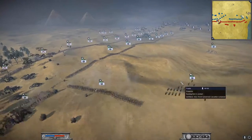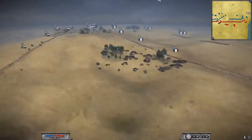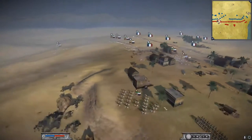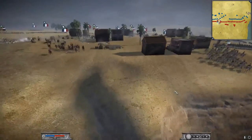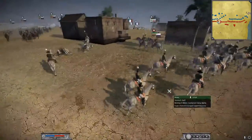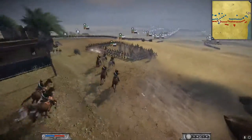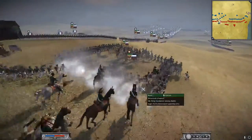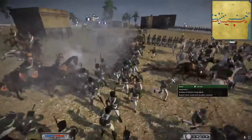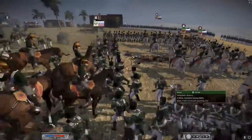Bringing over some more units to reinforce the flank. Everything's going on over here. Looks like French horses are getting through here. I think this is where they take out the general — look at him get in there, right into the infantry square. Just wait for it. I'm pretty sure they take out the general right there.